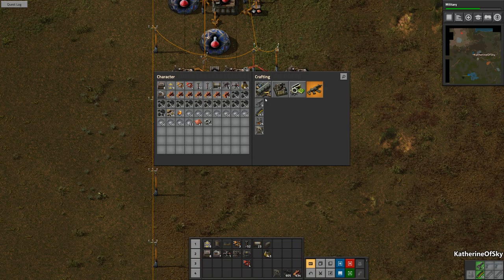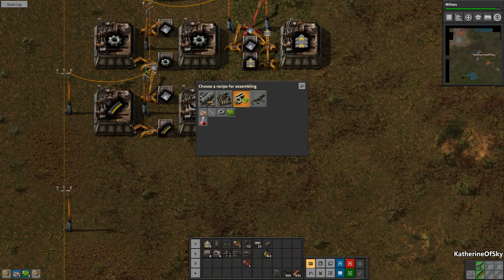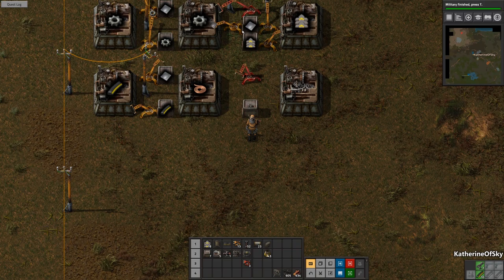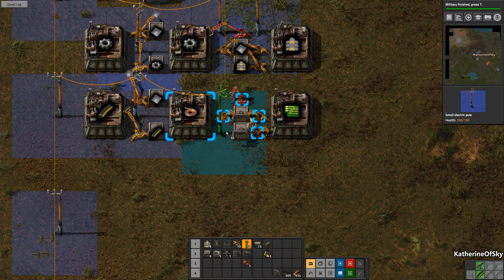Now I would like to start automating green circuits as well. I'm going to automate some things that will sort of enable us to handcraft a little bit better with some of the early items that we're going to need to survive. We need to make some more inserters and put down a couple of assembly machines. We need two structures here: one for copper cable and then one for green circuits. And there we go — green circuits.